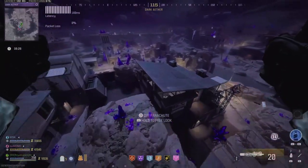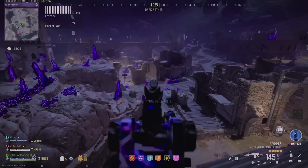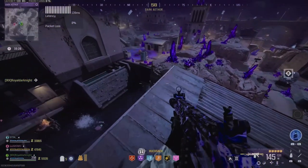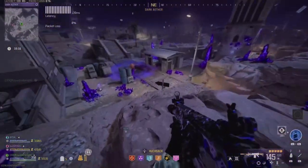We just destroyed one spore — there are going to be three spores in total. That's the first location, called the drift hut. We have to unlock it, and the only way to unlock it is to destroy all three spores.